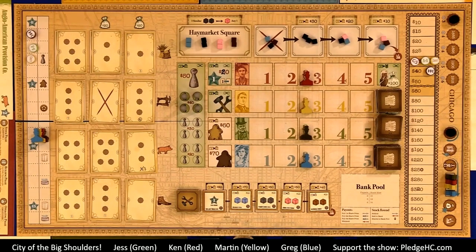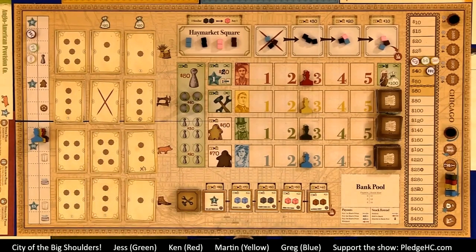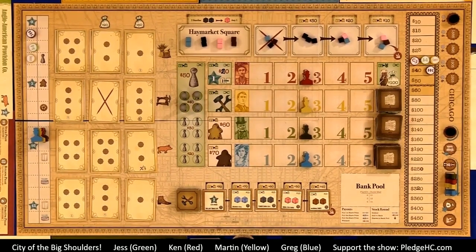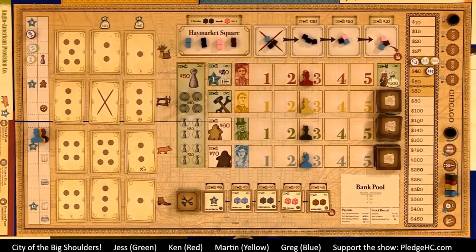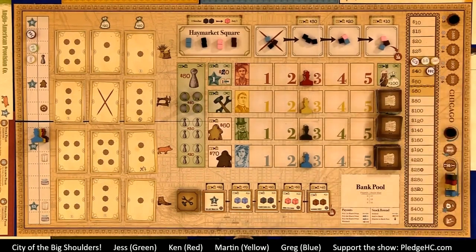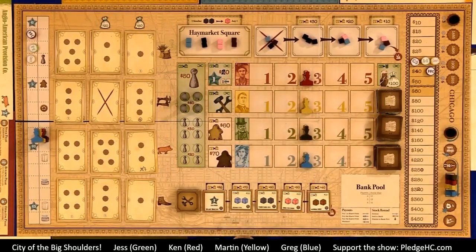After the action phase, we go into the operating phase. This takes place in company appeal order, descending value. Whichever company is most appealing will start, and so on. Companies operate in descending appeal value — they'll purchase resources, produce goods within the company's factories, trigger manager abilities, sell goods to fill demand, pay dividends to shareholders, and adjust the share value of the stocks. Finally, there's a cleanup phase where we reset the board for the next round.